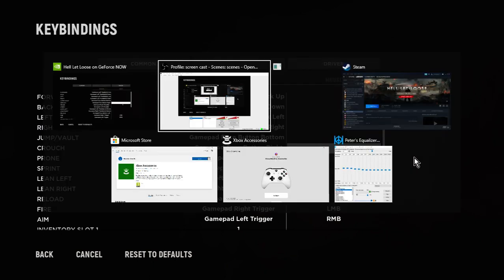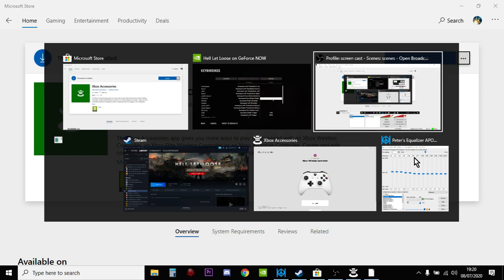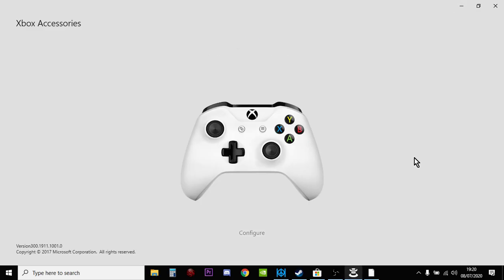If you want to invert the right stick, you have to go to the Xbox Store on your computer, download Xbox Accessories, and fire it up. Then you can configure your Xbox controller — it won't let me do it now because I'm in a game. But if you configure it, you can create a profile, and there's an option in here if we go to Edit: you'll see an option to invert the right stick, and you can do it that way.